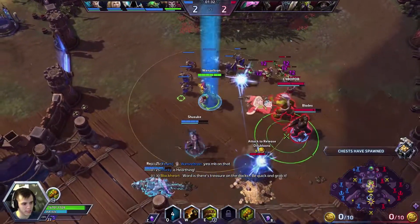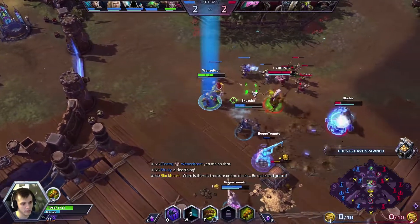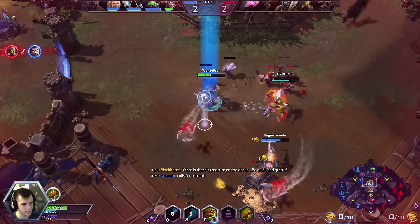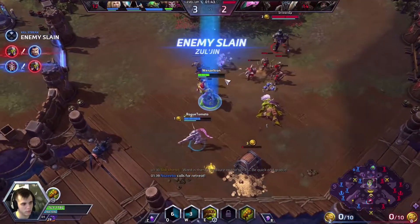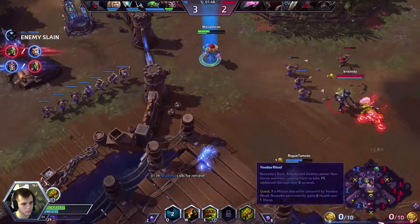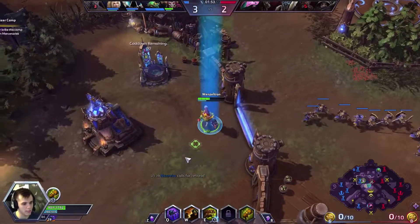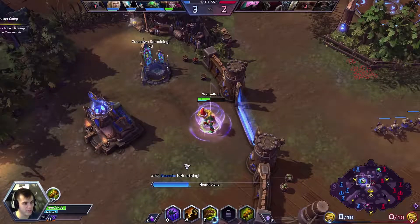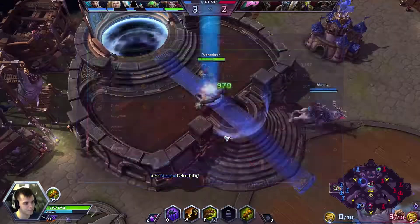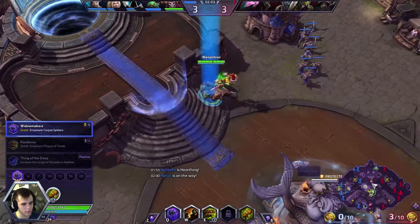The treasure chests have arrived. Using zombie wall like so — looks like we have Raynor trapped. He popped his trait, needed to leave, but stayed a little too late. We'll get the kill. Greymane tried to go for Nova — okay, gonna go back and get full HP because they do have quite a bursty team. We're already at 28 out of 100 hits from our spiders, so we're not doing too terrible.